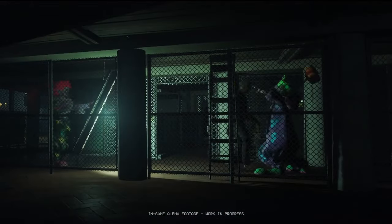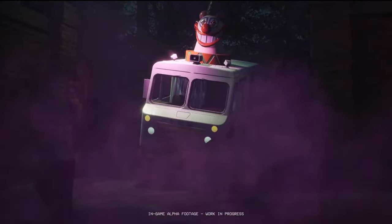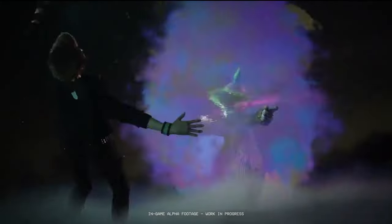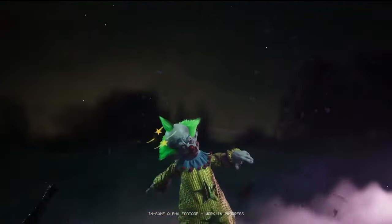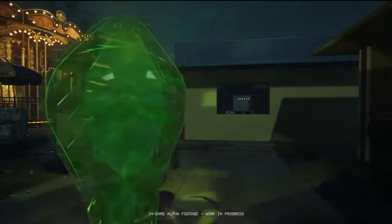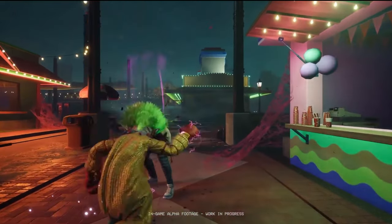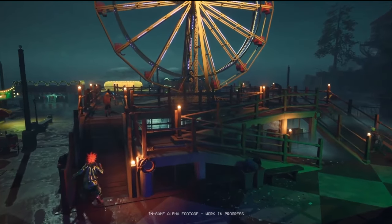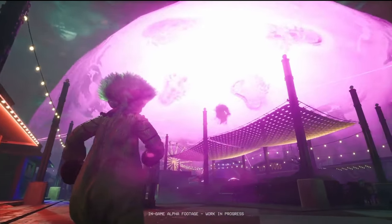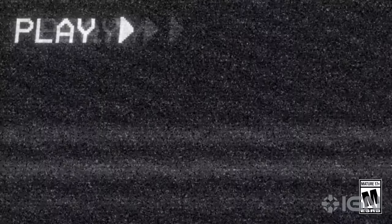This clown is using some sort of telekinetic ability to draw the human into his arms for an easy kill. Now we see a finisher move from one of the clowns. The clowns can either kill the humans or capture them — two different options. And it looks like the clown can also die from getting shot in the chest, so there are different escape methods and ways to beat the clowns.